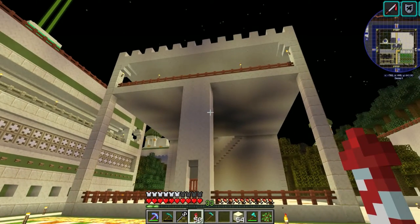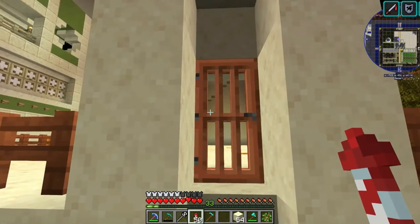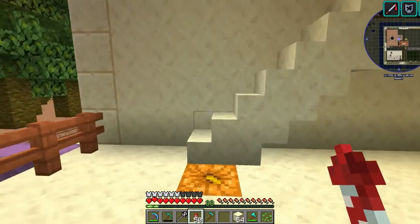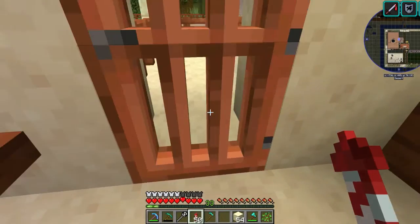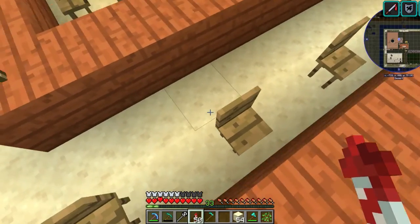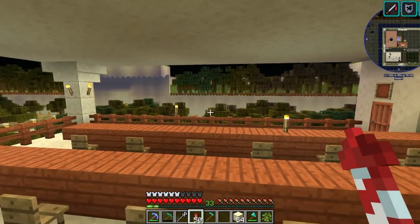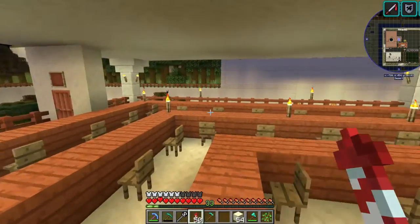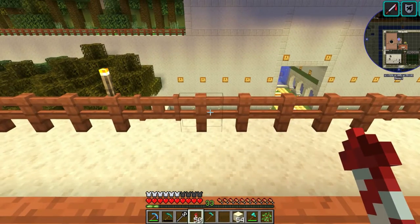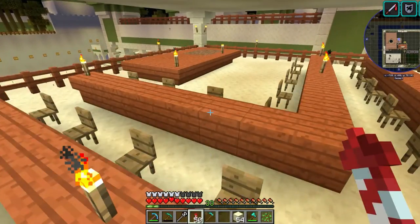I've gotten the open-feel classroom set up. Coming up the stairs at the back, through the door, all the desks are in place in an L-format. Half the class will look out over the lumber chopping yard, and the other half will look over a small farm plot on top of the library.